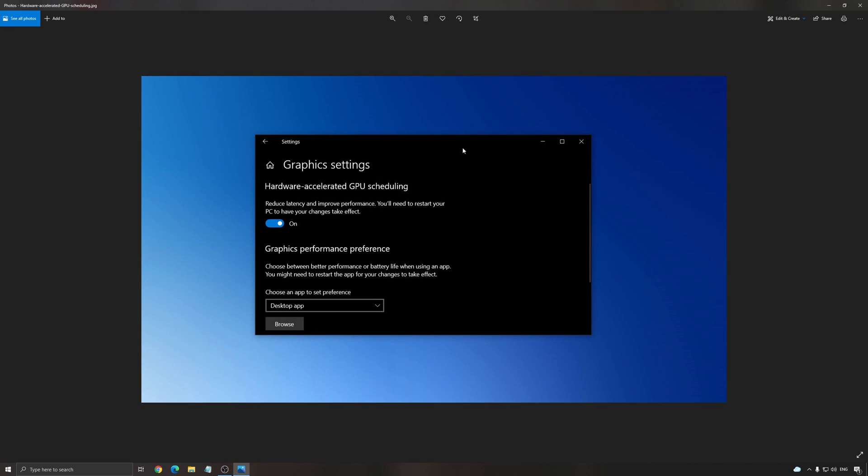If you have an NVIDIA video card, 1000 series or above, you will have an option called Graphics Settings that you can write in the search bar. I don't have it because I changed my card for a Radeon one. But you will have an option called Hardware Accelerated GPU Scheduling — make sure this one is set to on. You will need to restart your computer to apply it. It will help a little bit with your FPS and input lag.